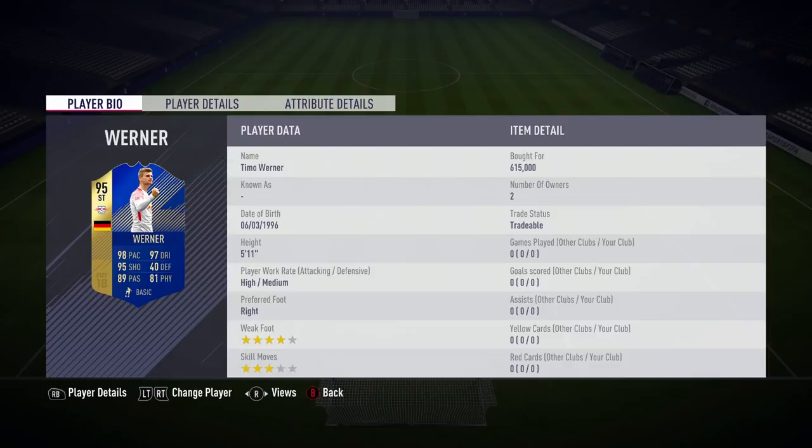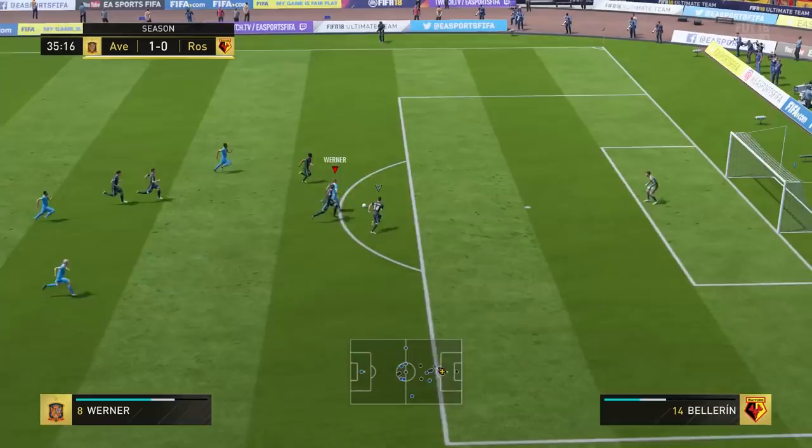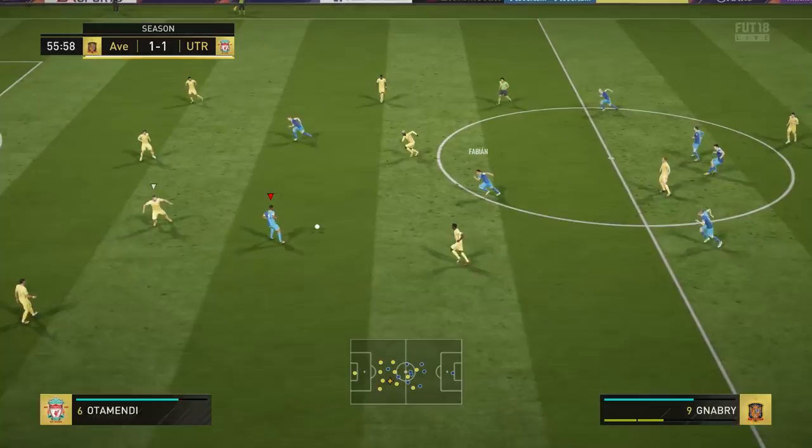Looking at this Werner card, it looks amazing and the in-game stats look pretty awesome too. He's got 99 ratings for acceleration, positioning, finishing, short passing, ball control, and reactions. In-game dribbling is 98, nearly perfect, along with 99 heading accuracy and 97 stamina. There are some elite stats on this card, but also some that aren't so elite. That 84 composure is a concern — for a 95-rated Team of the Season striker, that is not great in my opinion.